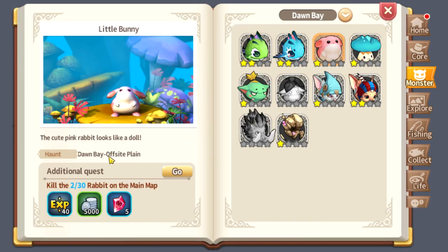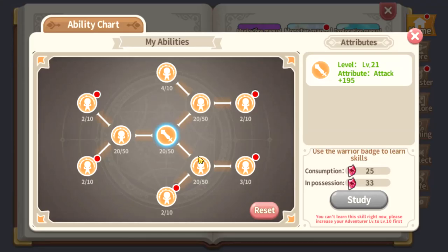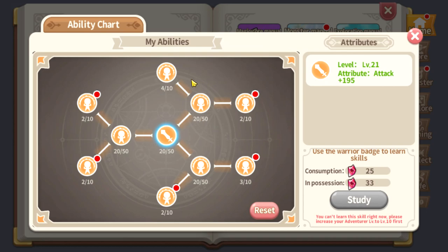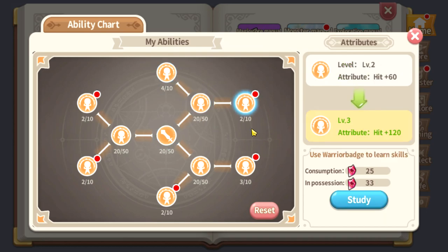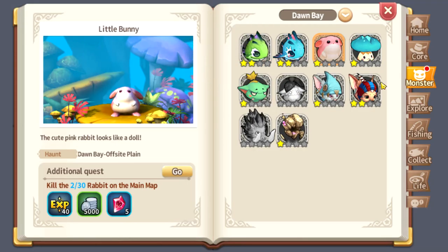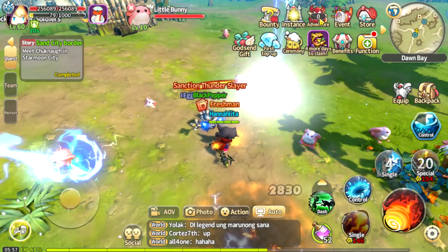That Warrior Badge can be used in the Ability Chart — as you can see right here. You can level stats up — Crit, Defense, Dodge. Let's go to Dodge. There you go, all you need to do is follow this up.